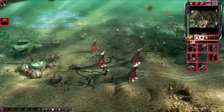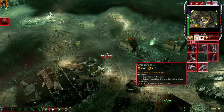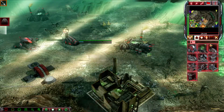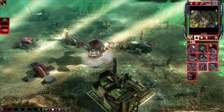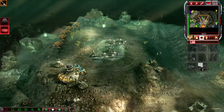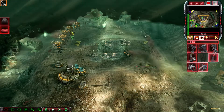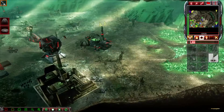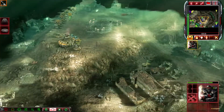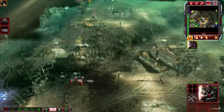Cannot deploy here. Tiberium exposure detected. Training. Our base is under attack. Unit lost. New construction options. Enemy units sighted. You must acquire new land. Buildings. The Black Hand awaits. They stand in our way. We have orders. Pursue them!